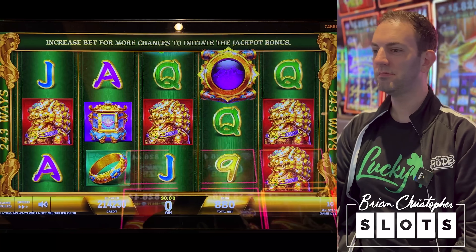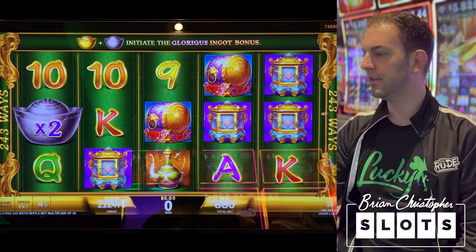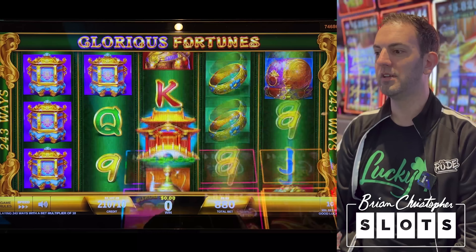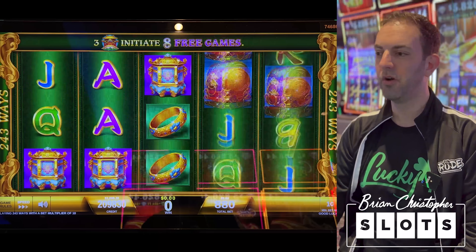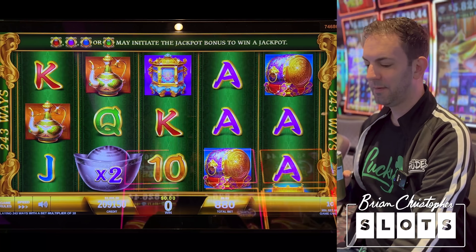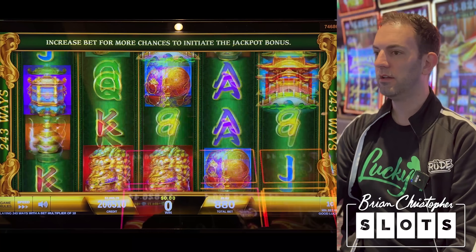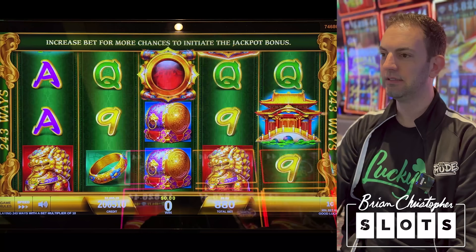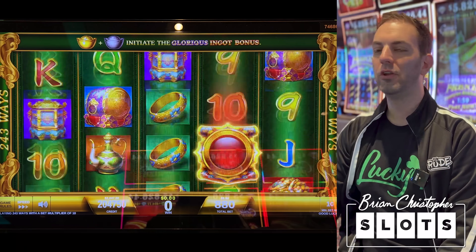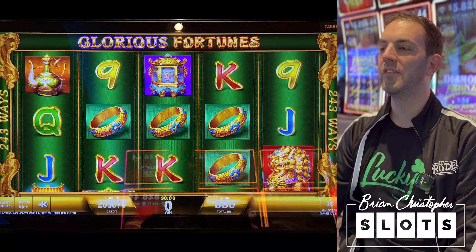Every one of those colored symbols, whatever they are, could make one of the pots go off on top and give us a bonus - a progressive picking bonus. Mini, minor, major, grand. The different colors mean: if you get a green one to go off, it multiplies one of the progressives up on top.